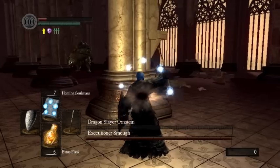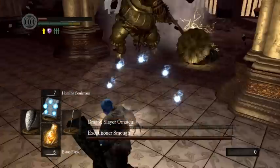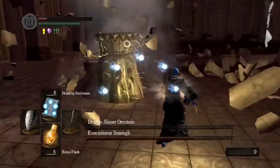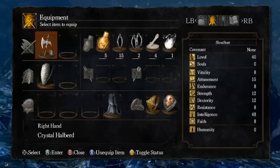For Smough, you just sort of cast Soul Mass facing away, then turn in when you need to. Or just target him and stay on the other side of the pillar — he's real easy.